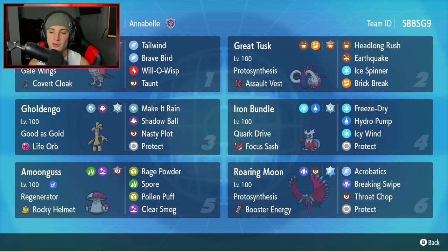The final Pokemon is probably going to be the MVP of this team — it is going to be Roaring Moon. Protosynthesis, boost to Attack. Cannot go wrong with that combo right there. That's Acrobatics, Breaking Swipe, Throat Chop, and Protect for its four moves. If you want to run the team yourself, the code is at the top right hand corner. Let's hop on that ranked double ladder and grab some wins with this Roaring Moon master tier team.